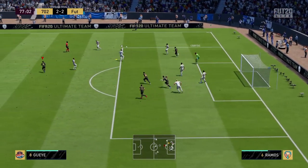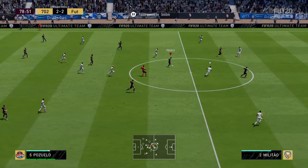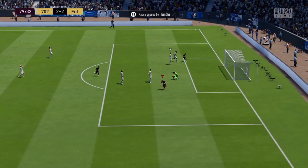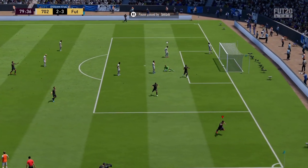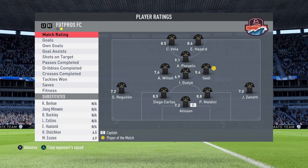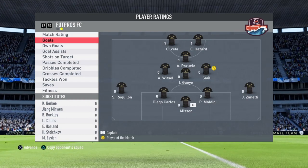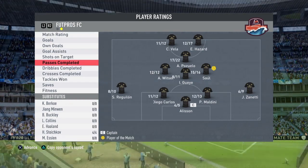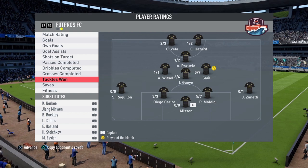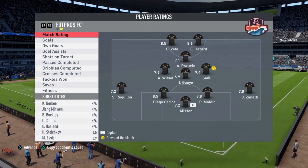Pozuelo — what a play, the goalkeeper didn't come out! Come on Pozuelo — Hazard, Hazard, Hazard — let's go! An assist for Pozuelo, Hazard with the finish — 3-2, let's go! Good pass by the Spaniard. End of match number four: Pozuelo grabbing himself a 9.1 rating, one goal, one assist, passes completed 17 out of 22, dribbles completed 25 out of 31, tackles one out of two.